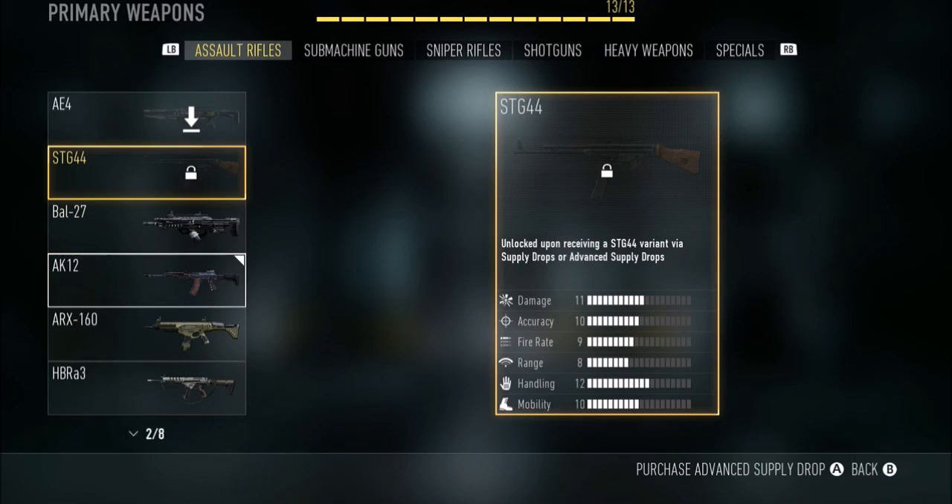The first gun is the STG 44. It's a good gun — it's not a remake but it's essentially the same gun. If you're on PS4 or PS3 you can use it, but you need to be around level 40. The stats are: damage 11, accuracy 10, fire rate 9, range 8 — a little low — and handling 12, mobility 10. Overall it's a good gun.